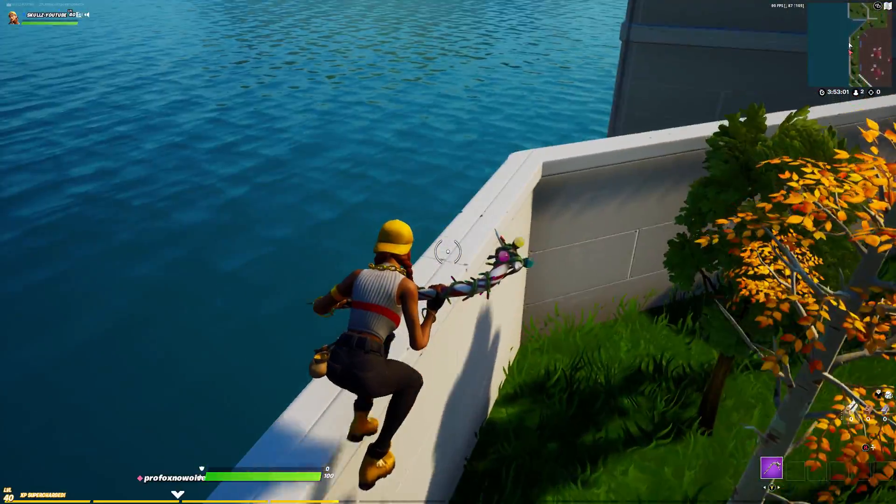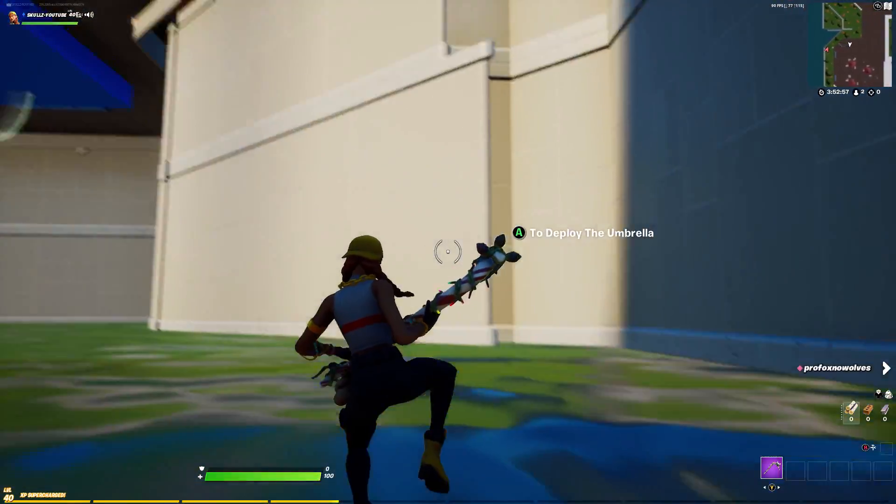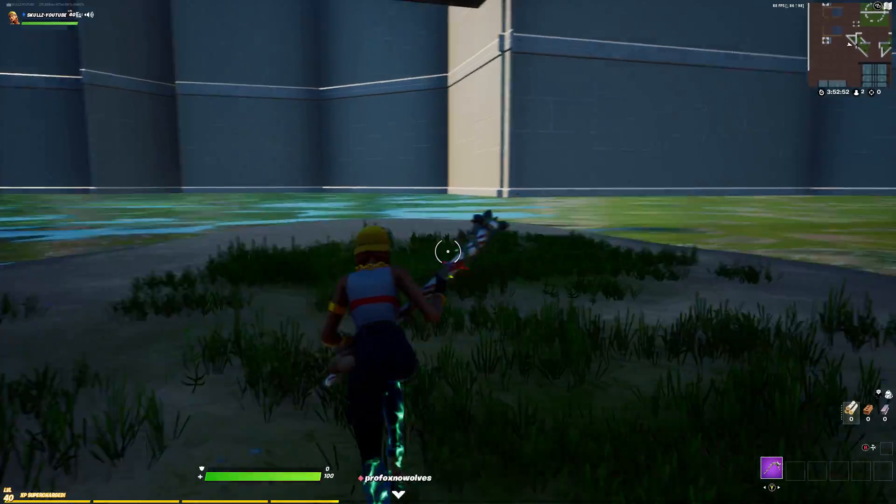There we go, got it. Then we go here, go under. And yeah, this is how you get under the hub in Fortnite Creative mode. Hope you guys enjoyed.